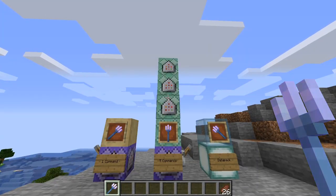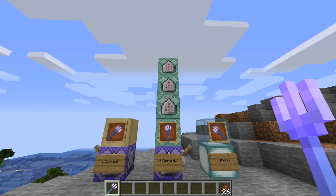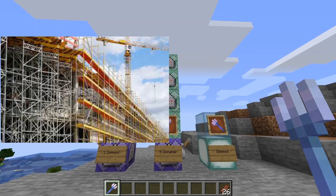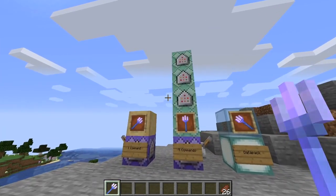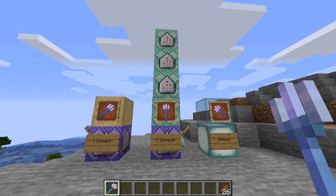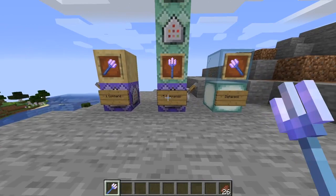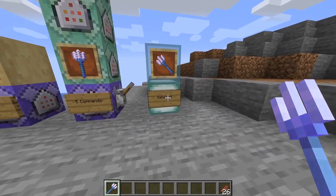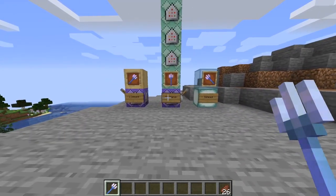Hey, what's going on gamers? It's your boy Big Poppy, bringing you some more spicy data pack goodness. Today we got a suggestion from Heldder Studs, and what he suggested is a scaffolding trident — basically a trident where if you throw it, it'll leave a path of blocks behind for you to walk on. Today I'm gonna try something a little bit special. We're gonna do a little bit of a challenge. I'm gonna see if I can do it in one command, then try to recreate a more complex version in five commands, and then do a super complex version as a full data pack with an unlimited amount of commands. So let's see how this goes.